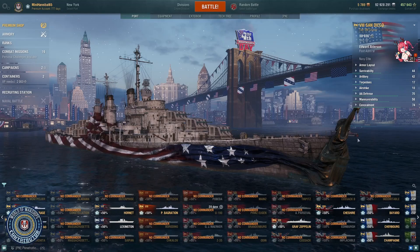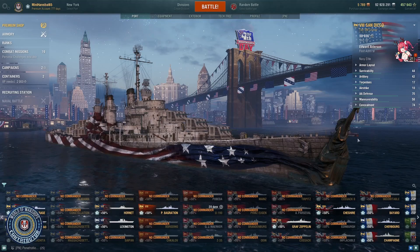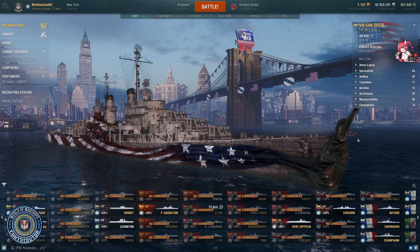The San Diego is a tier 8 American light cruiser in the style of the Atlanta at tier 7. She will be available on Friday for 11,300 doubloons as part of sequential bundles. She will be the first bundle you can purchase, and you'll be able to spend doubloons on more bundles to get other stuff if you wish.